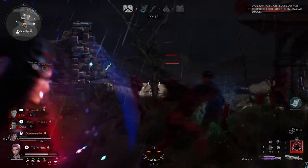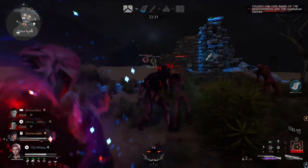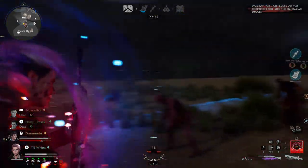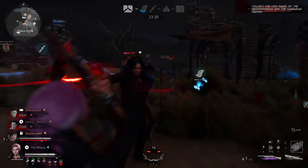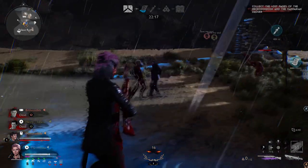Hello everyone, I'm TG, and I'm here to talk to you guys about the amazing online experience that is Evil Dead: The Game. Today I want to show you guys a build that I have been using for Miss Ruby. If you don't know, Ruby is probably one of, if not the strongest characters in the game — she's definitely the best leader in my opinion, and the reason for that is there are so many different ways you can build her and her abilities are just to die for.